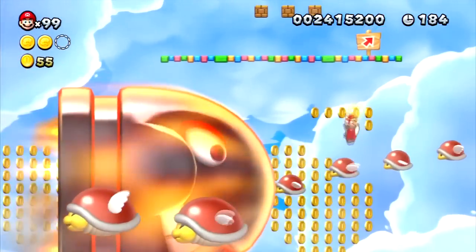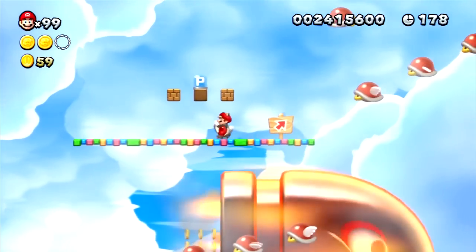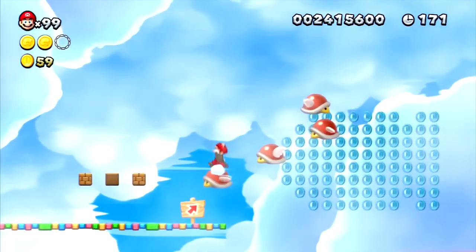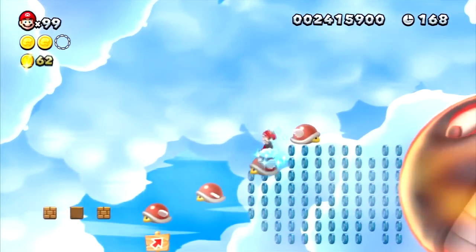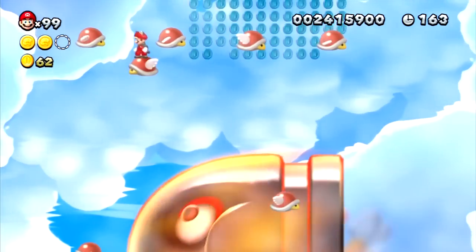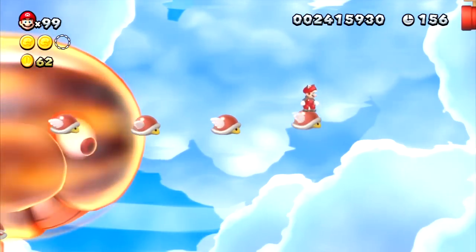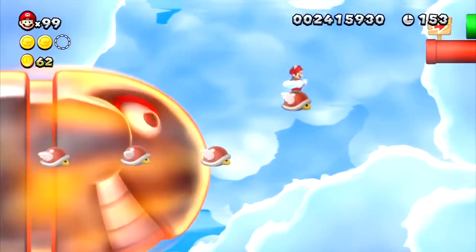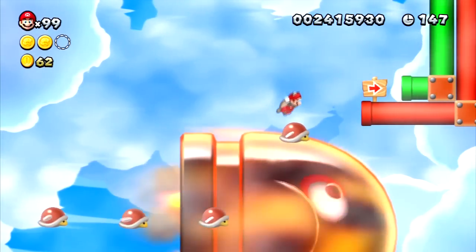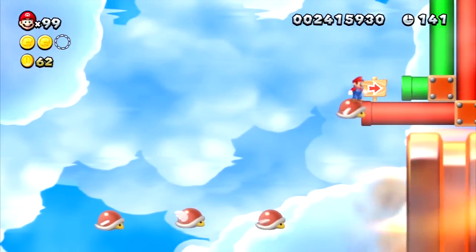Holy — giant bullet bill! I apologize for swearing, since I really don't want to die. These giant bullet bills are massively huge, and when I fell to my death the first time I was like 'oh my god why.' To get the third star coin you need to time your jump right, and have the parabeetle reach a position where you can reach upwards.